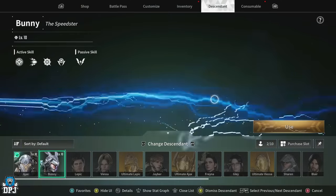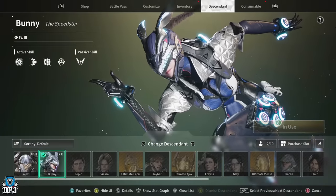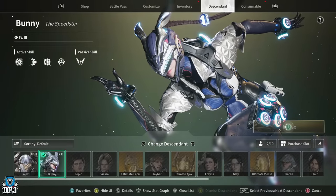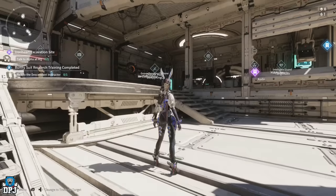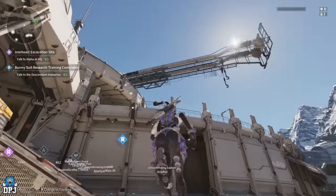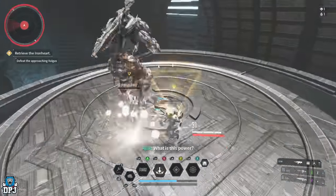Bunny is a character you meet literally right off the bat, and it isn't long before you are given her questline to obtain her as a playable character. Let's go from the very start of your playthrough — as always, timestamps are down below for each individual part.